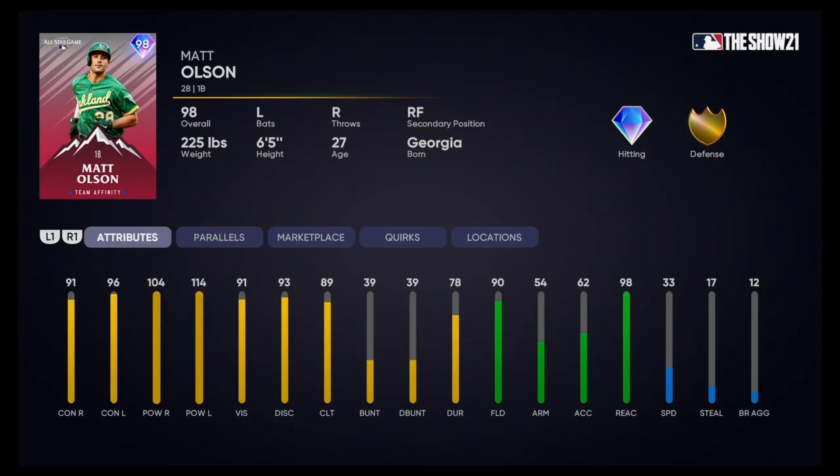To wrap up the American League, we're into the AL West starting with Matt Olsen. 91 contact vs righties, 96 contact vs lefties. 104 power vs righties, 114 power vs lefties with 91 vision. 33 speed. He plays first base and right field — I wouldn't plug him in the outfield, I'd keep him at first. But solid hitting stats overall — I think it's going to be a decent card.